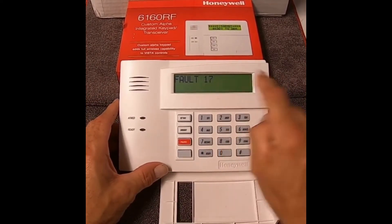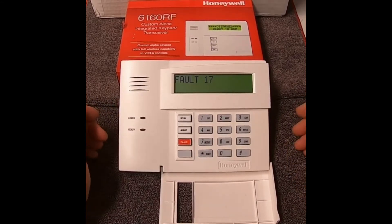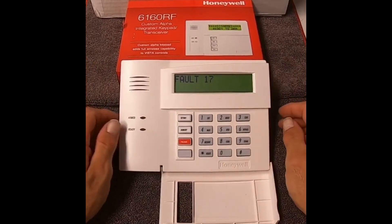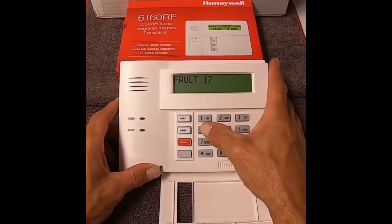You press the star key — I know zone 17 is open. In this case, I'm going to pretend this is a bedroom window and I want to keep it open during the night but still arm my system. To temporarily bypass this, you need to punch in your master code — mine is 1, 2, 3, 4.